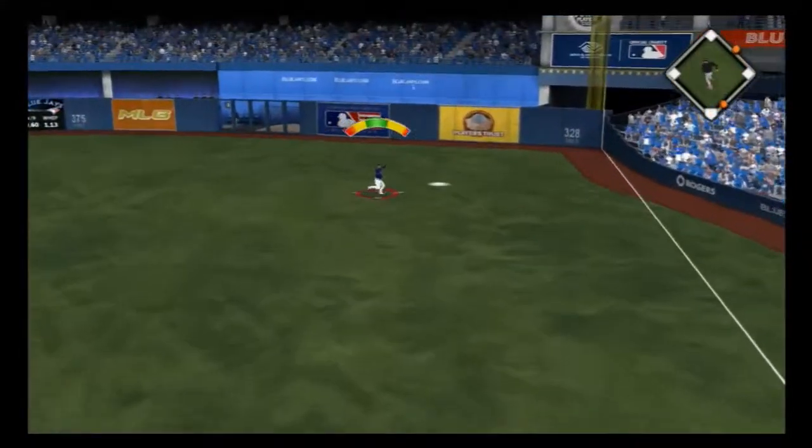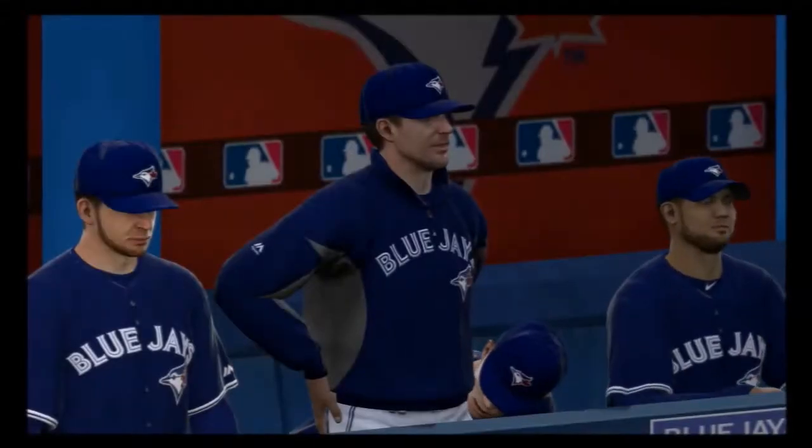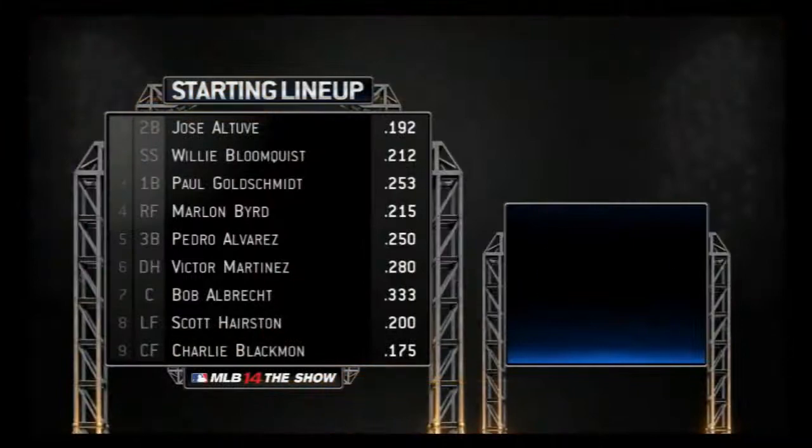Hit sharply, pulled into right — Byrd is under it and he makes the catch. Now let's look at the starting lineup for the Blue Jays.